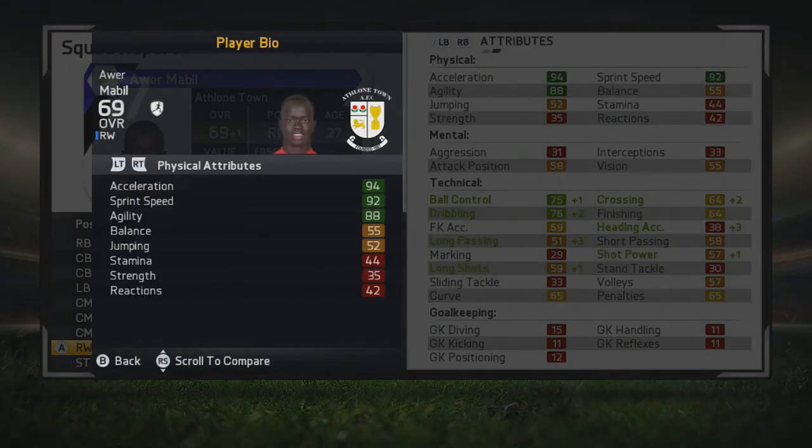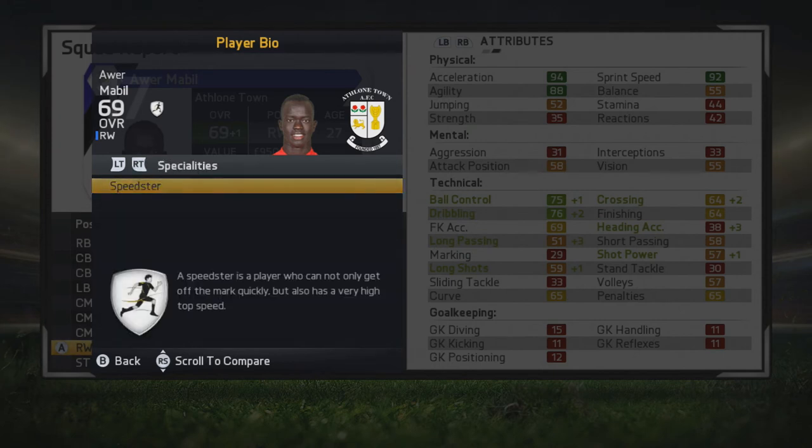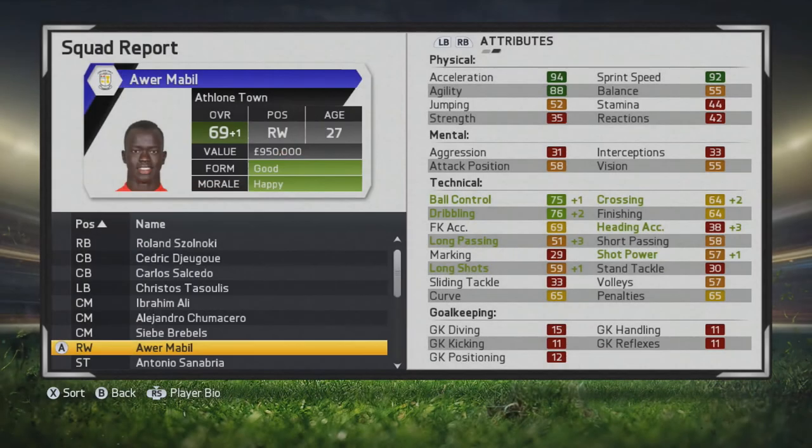He does receive potential at the age of 27, up to a 69. He is going to be a super sub, especially with that stamina — he'll be a great option as a super sub with that speed, running at defenses and the like. Definitely look at him as that type of player, because the stamina is really going to prevent him from being a 90-minute player, it's just so low.